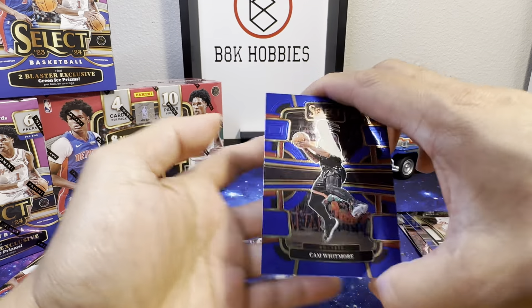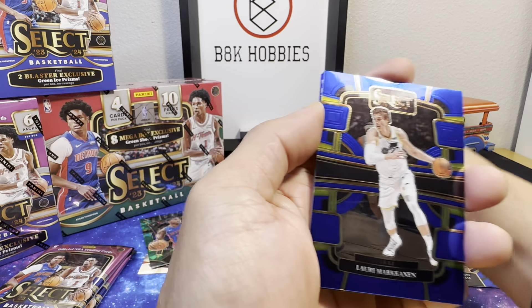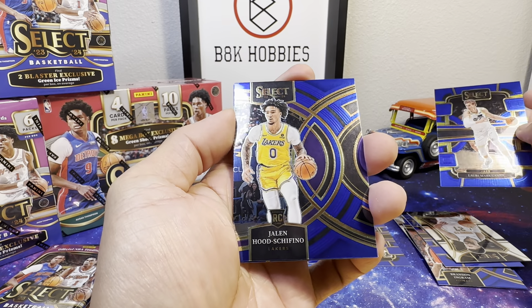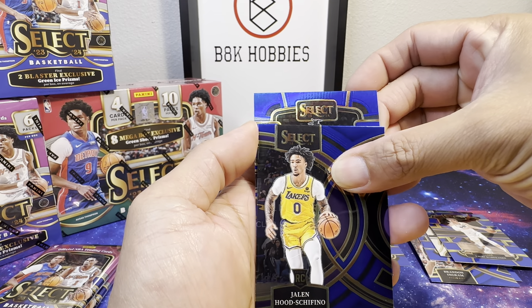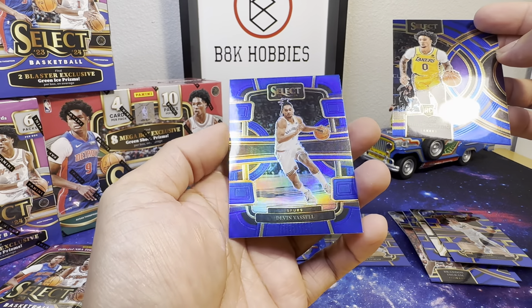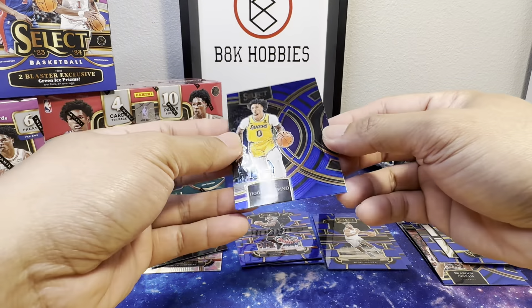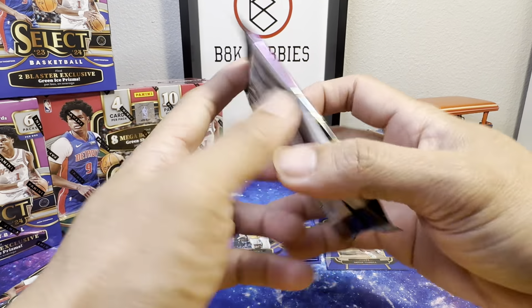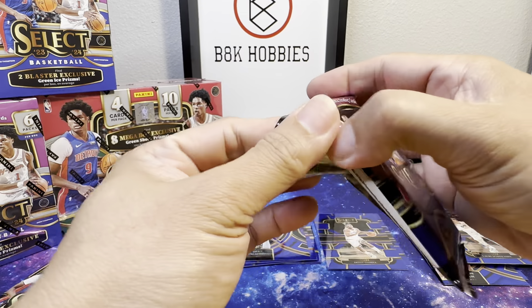Started out with another rookie — Cam Whitmore. Cam Whitmore, Lauri Markkanen, Caitlin Hood, Shiffino, and Garland. Oh no — Devin Vassell, a Spurs card, but a different one. That one we were not hunting — but that one over there, that's the one we were hunting. Alright, last two packs.